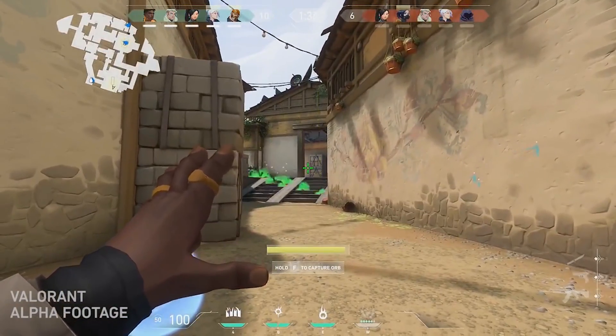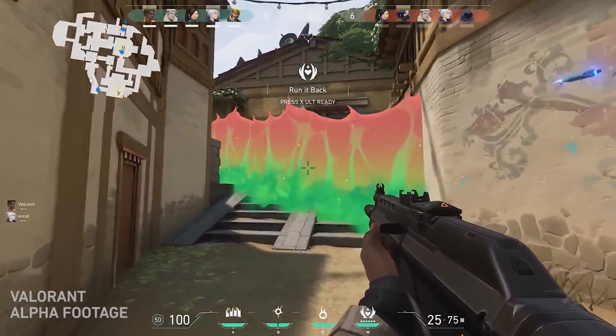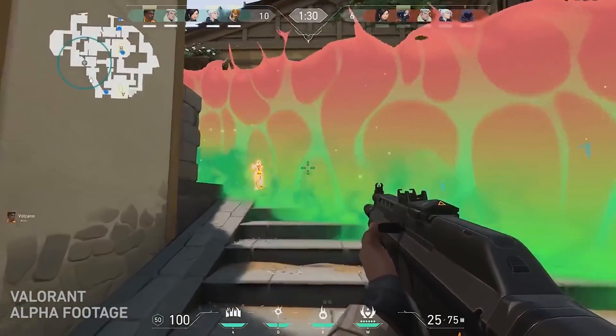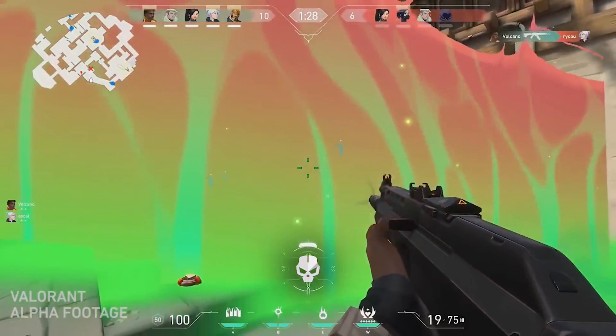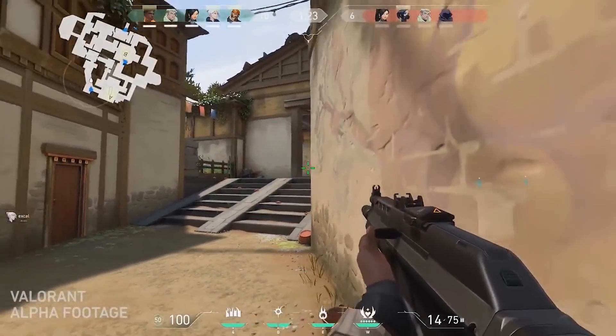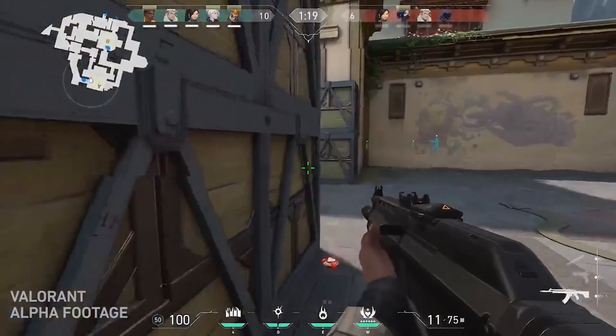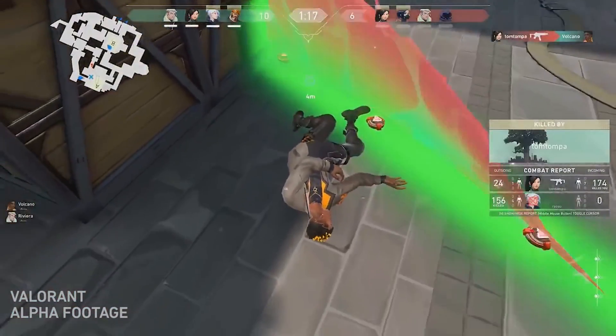And immediately you see this seems to be like a channeled ability which acts like a smoke grenade, so from what I've seen you can just walk through it, but while you're inside or going through, it actually blocks your view. And this was the scan dart that you just saw, which is able to reveal enemies, I would assume, for a small amount of time in a small radius — just like right there.